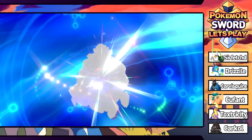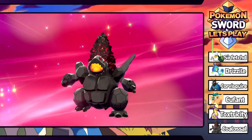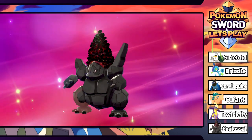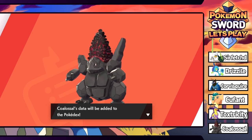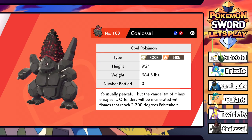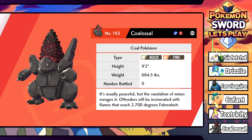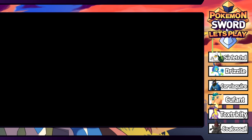Nugget is evolving - the time has finally come, I honestly didn't expect this now! We've got ourselves an absolute beast - look at this thing. It's a Coalossal, which is actually a perfect name for it. I really like its design, it reminds me of Rhyperior a lot. Its Pokedex entry says vandalism enrages it and it'll incinerate offenders with flames reaching 2700 degrees Fahrenheit - brutal.